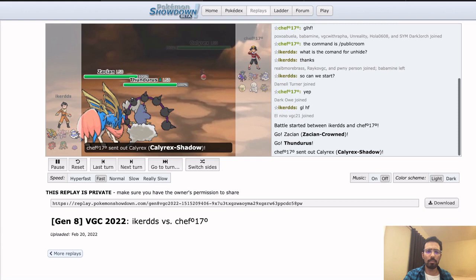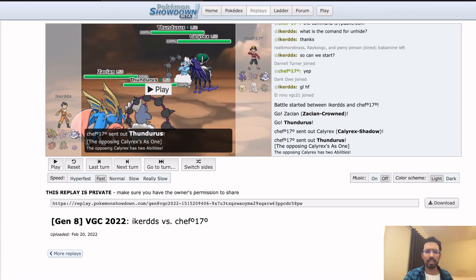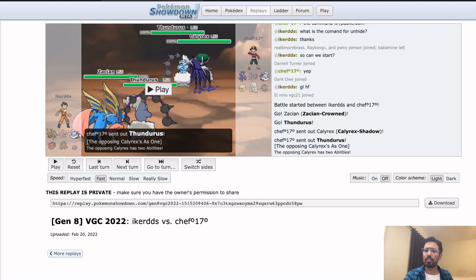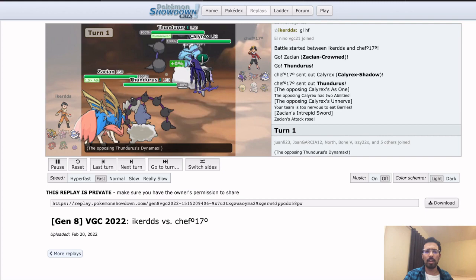Iker is a Spanish player using a Palkia-Zacian team that I'm a big fan of. I used the same six Pokemon in the Eternamax Cup a couple weeks ago to go 4-0 and my team won the Eternamax Cup. I've also seen Hannah used this team to get the one seed in the Hatterin series before losing in top 16. So this is a team that's been floating around for a little bit and has seen a lot of success. I want to see how Chef managed to beat this team and maybe some of the weaknesses.